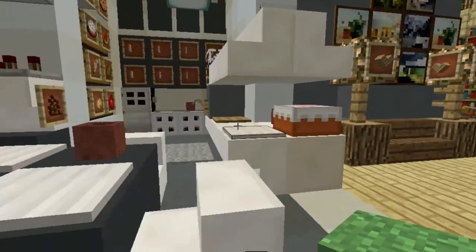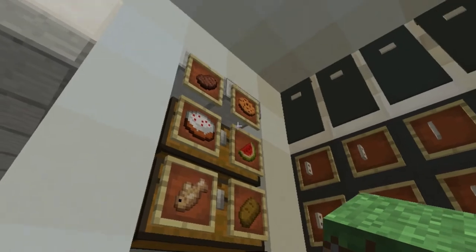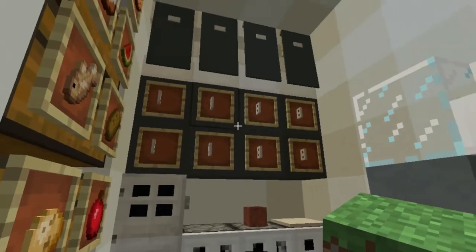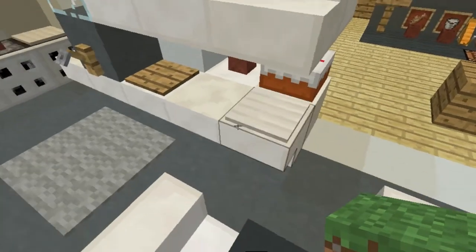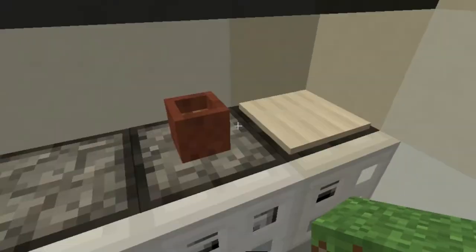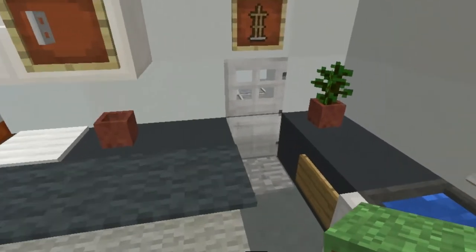There is a table, cabinet, refrigerator, food, water spout, cake, plates, a cup, and more cups and plates.